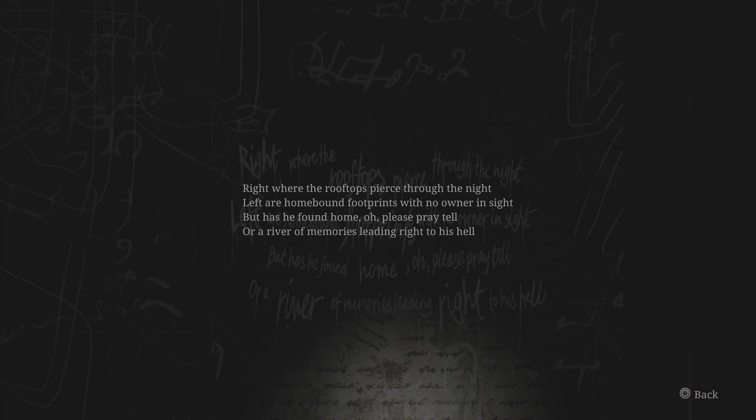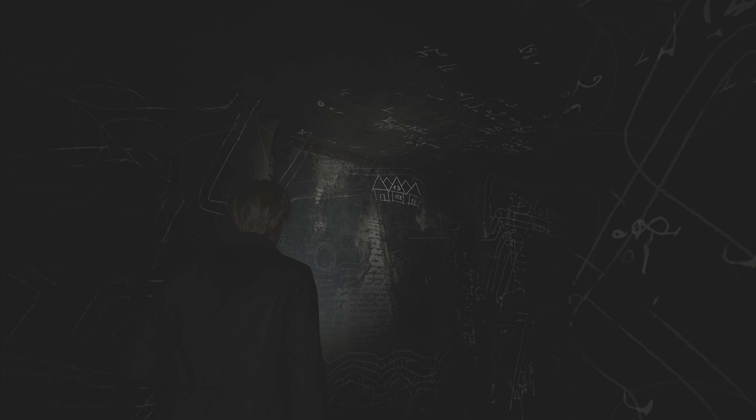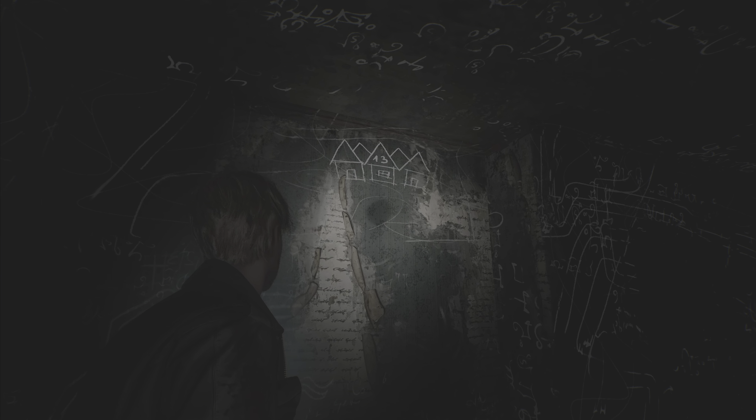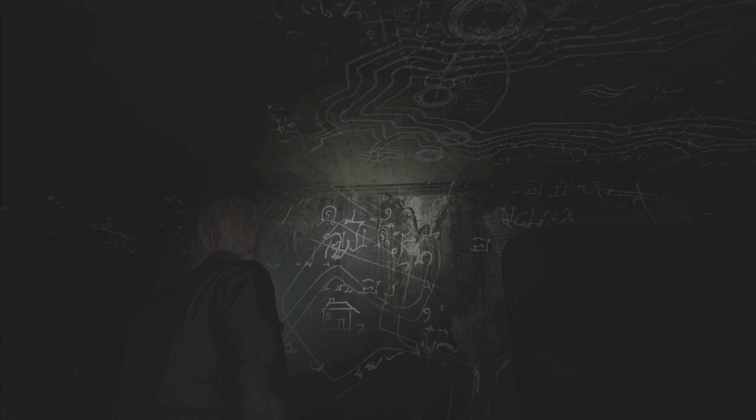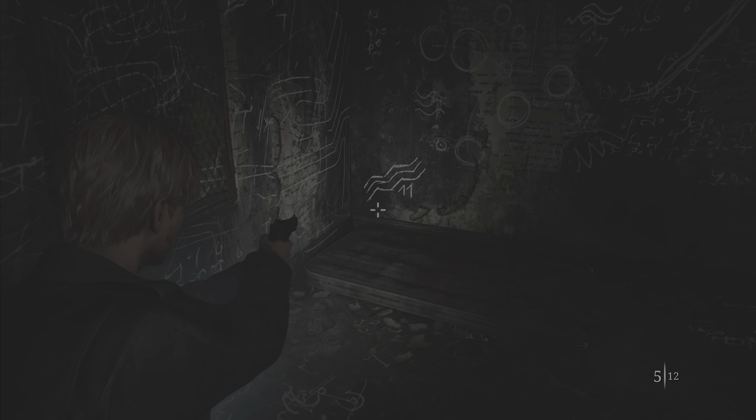I don't think the note is actually related, but within the room you've got these codes. You've got number 13 up there on the house, you've got number 7 over there on that house, and then last but not least you've got number 11.